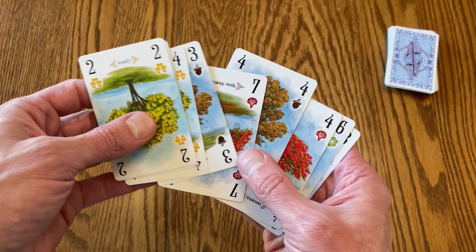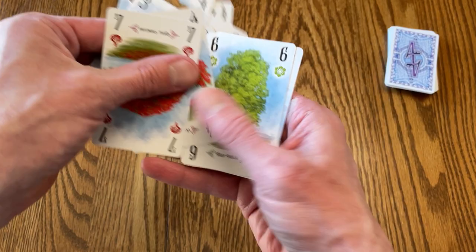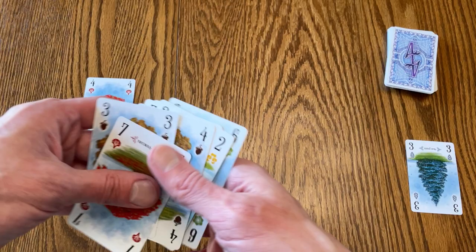You want to find where you have a low card and a high card of the same suit. So here we've got like a four and a seven of this suit. Let's say you'll play that four, and then you have to discard something you think you're not going to use. Discarding isn't a huge deal because you can always draw from the discard pile. So that'd be your turn.